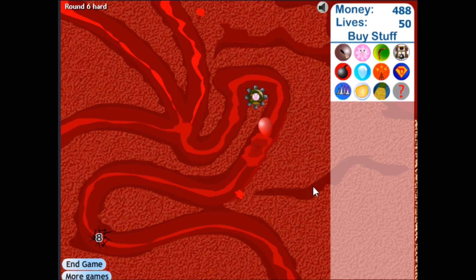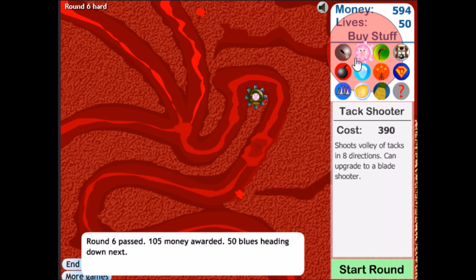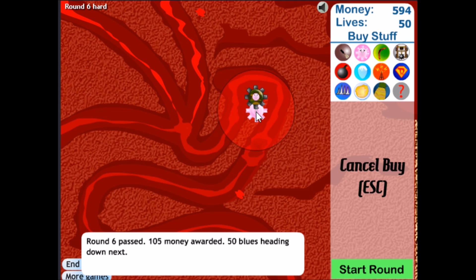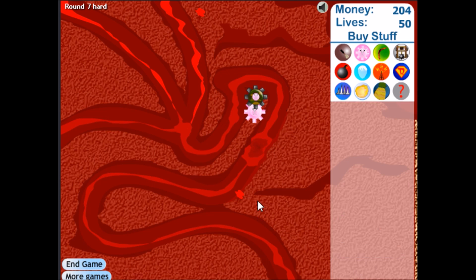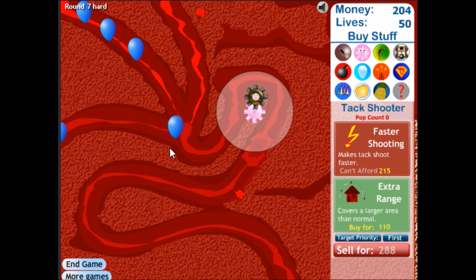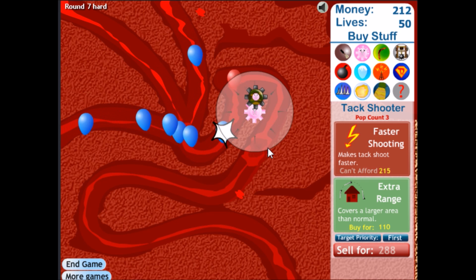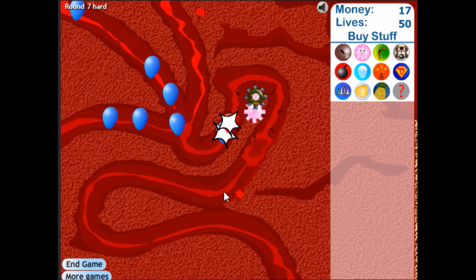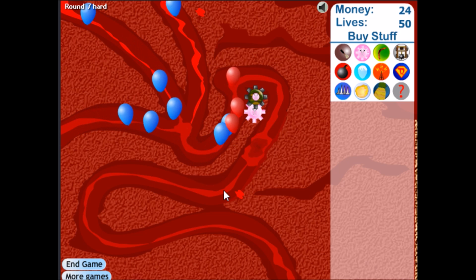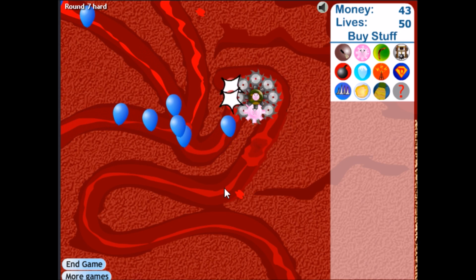Let's keep it no lives lost. Okay, so 50 blues heading down next. I'll just get another tack shooter. This is really good — this is going to be tight placement. I don't know why I didn't do that earlier; I wouldn't have wasted 30 money on road spikes. Faster shooting — we're good. I'll fast forward because this beginning part is boring. See you in a bit.